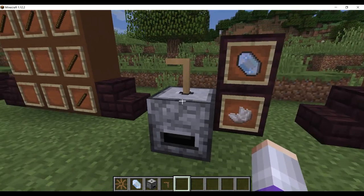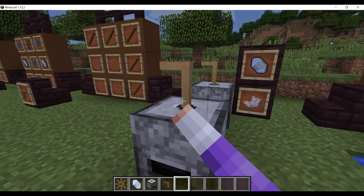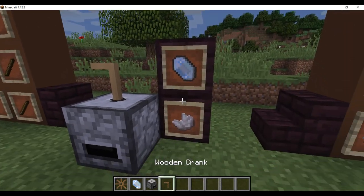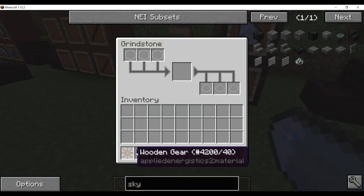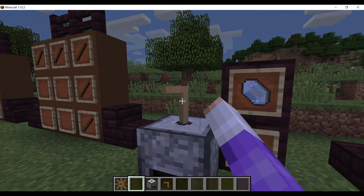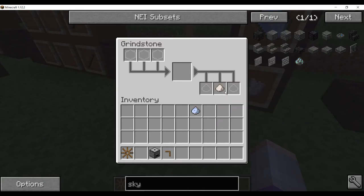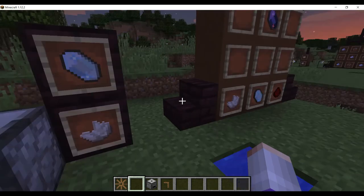You put the two of them together: place down your Quartz Grindstone, shift right-click the top of it with a wooden crank, and that's how you assemble the grindstone. You can then put in some Certus Quartz crystals and hold down right-click to get Certus Quartz dust and another quartz dust.